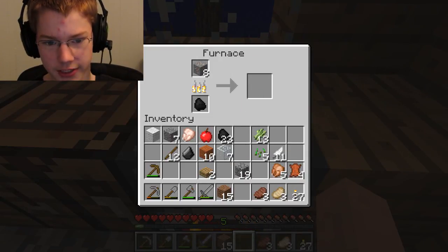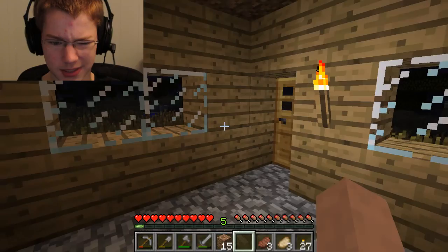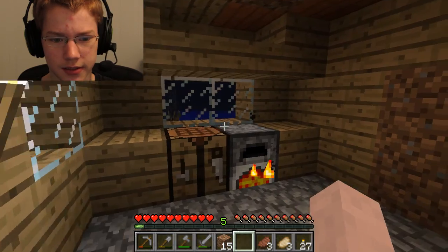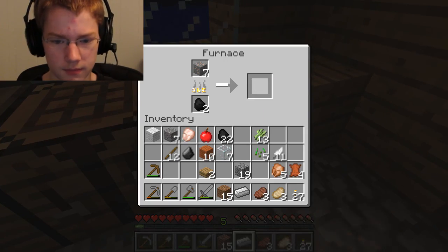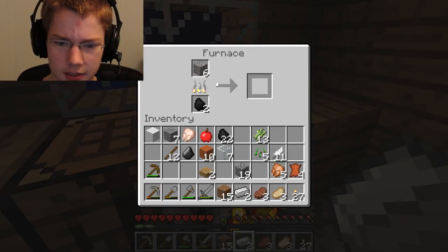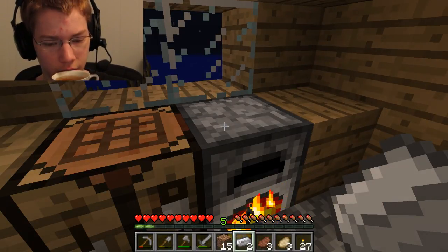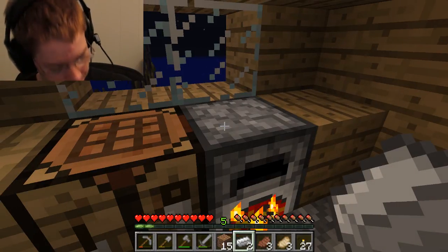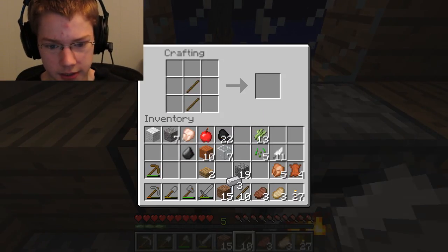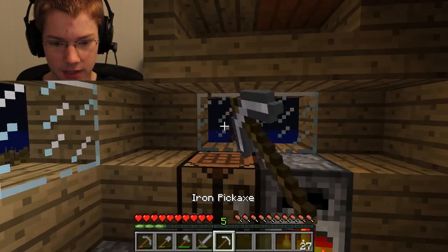We're finally done. Alright, so let's smelt iron. There we go. I'm gonna make an iron pickaxe, because iron pickaxes are very useful. Is my tea cooled down? It's not really cooled down at all. So we can make an iron pickaxe now: three iron, two sticks, and presto — we're done. Bam, iron pickaxe!